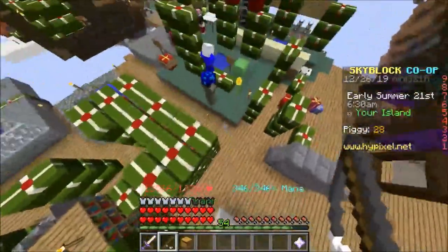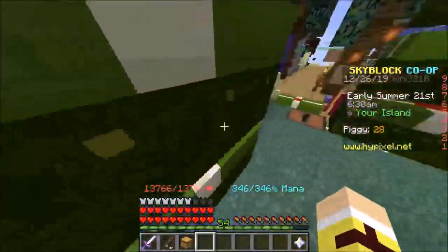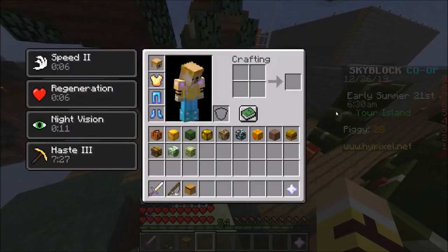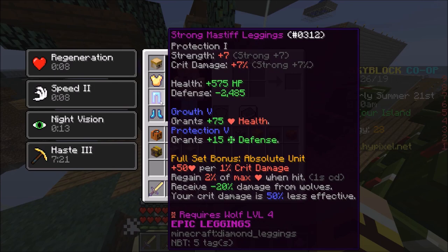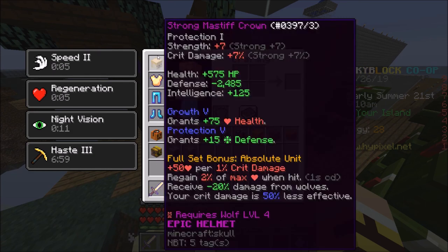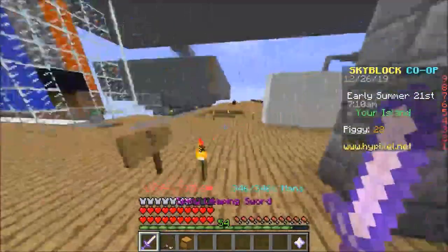You don't really have to chop down trees — you can just buy from the NPC, it's much faster if you have add-ons. This is the massive armor. You put the reforge Strong on it, and you might be wondering why Strong. Well, look at the full set bonus: you gain plus 50 health per 1% crit damage, and Strong gives you the most crit damage — more than Godly I'm pretty sure. They made it much harder to reroll for Godly, and Strong is really good.